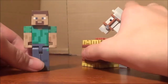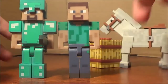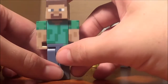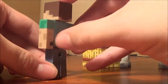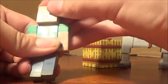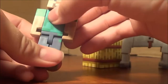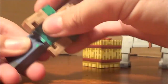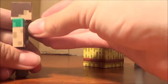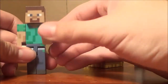Moving on to the figures, we're going to go ahead and take a look at just the Steve figure. He is actually a little shorter than his diamond self, but like I reviewed in the last one — link will be down in the description. This guy is just a regular Steve with no armor on. His articulation is like everyone else: he can move his head, his head can come off, his arm moves 360 degrees, his arm can come off as well. His waist is a little hard to move at first, but he can move it, and his legs move too. He can hold the apple, but he has to hold it like this — he cannot hold it any other way.